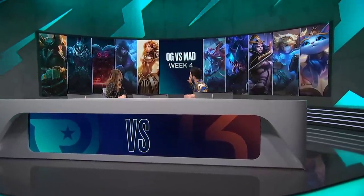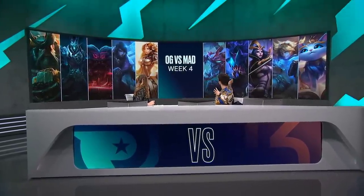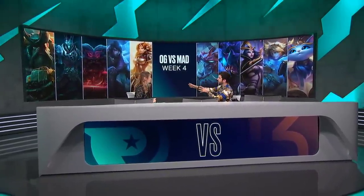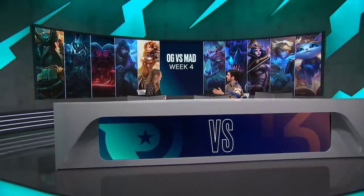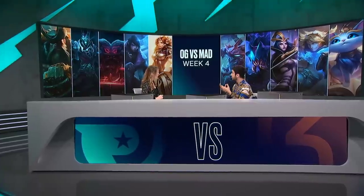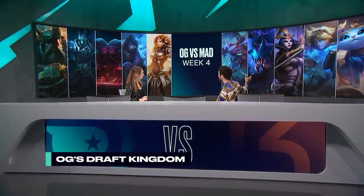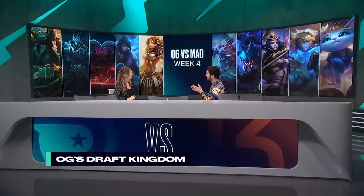Alright — scaling, pressure points, and win conditions. We said OG are the draft masters. We have an example: OG versus Mad Lions in week 4. This one is great because the idea of the game is very clear — play for the Leona and the flanks on both sides. They have a very good matchup; Ornn is fine into LeBlanc. Even if Rek'Sai pressures Ornn or Gangplank, they can play weak side and will still provide a lot of utility and scale into the game.